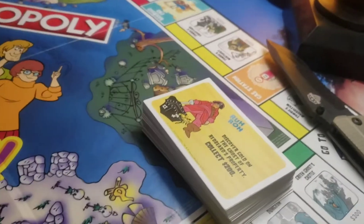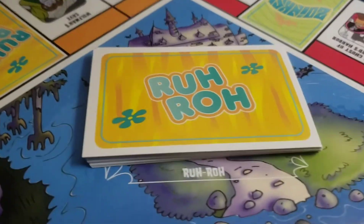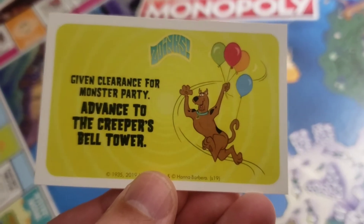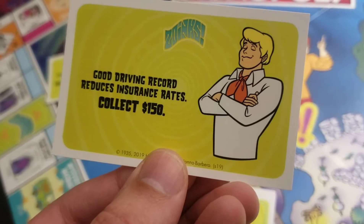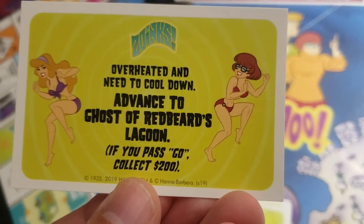Now we're going to take a look at these cards I freed from the wrapper. This is just such a premium game — I keep finding surprises. There are Zoinks cards when you land on Zoinks spaces, and Ruh-Roh cards for when you land on Ruh-Roh spaces — two different ones. A Zoinks card example: 'Given clearance for Monster Party, advance to the Creeper's Bell Tower.' Another one: 'Take a ride in the Mystery Machine, advance to Mystery Machine — if you pass, collect $200.' Another: 'Good driving record reduces insurance rates, collect $150.' And: 'Overheated and need to cool down, advance to Ghost of Redbeard's Lagoon — if you pass, collect $200.' So Zoinks seems to be moving you around the board quickly.